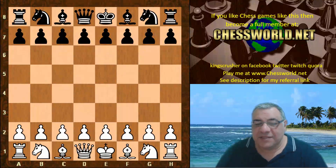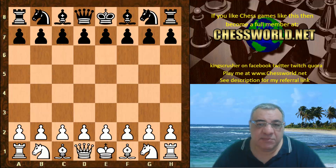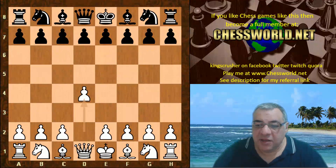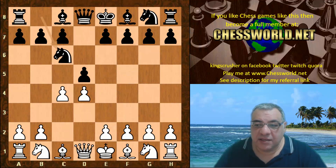Let's have a look at game 20 of the 20 games given to me recently by DeepMind. In this game, under test conditions, Stockfish 8 playing white against AlphaZero. The opening set is the Chigorin Defense.